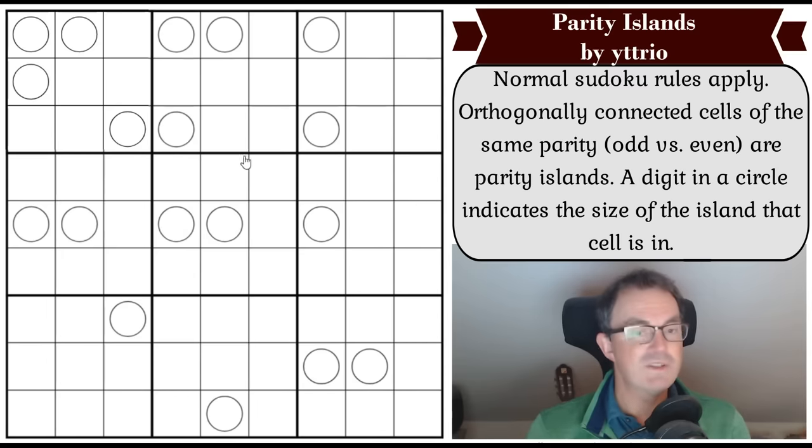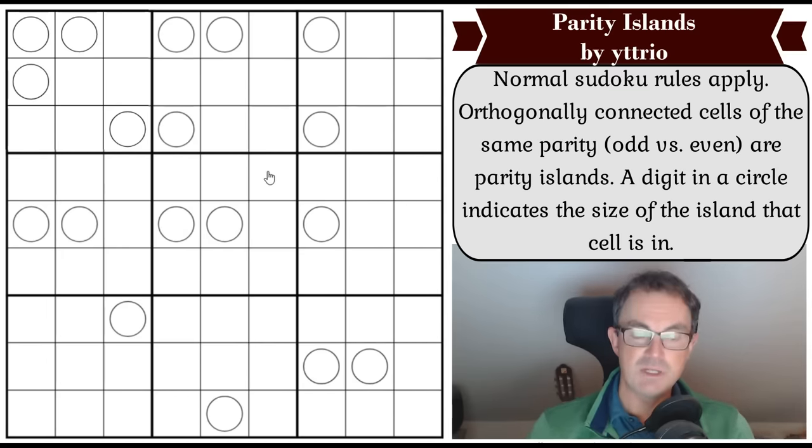The way to play, as always in all Cracking the Cryptic videos, is to click the link in the video description - that will take you to a page where you can play the puzzle on whichever device takes your fancy. But now I get to play. Let's get cracking. Normal sudoku rules apply, of course.